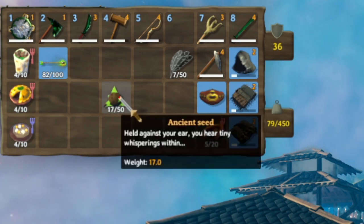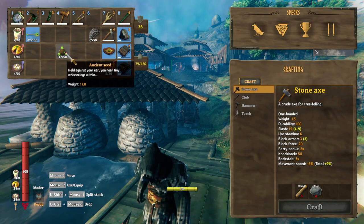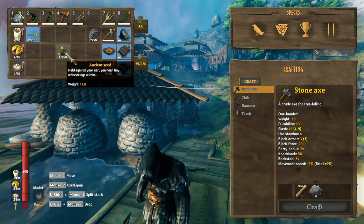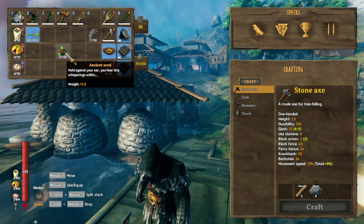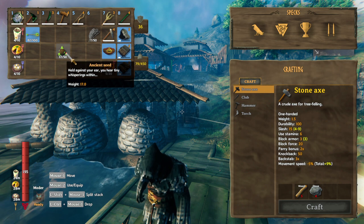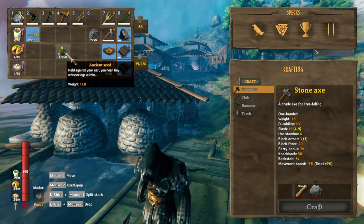It all boils down to these ancient seeds. These things are basically Valheim's uranium. What we're going to do is summon multiple elders and then run around with our shield up and they're going to destroy the whole forest. What's great about this is you can actually replant the forest and make it really really dense, and that's what I did.